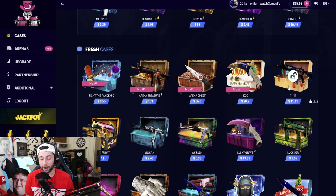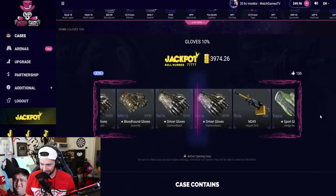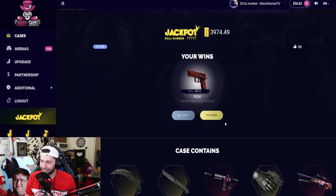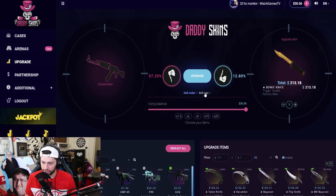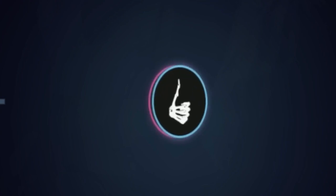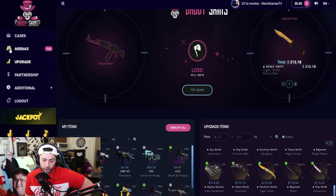We have $65 to go and then we'll check if we made profit. Maybe open one $10 gloves case — if you get lucky this will be nice. Lucky grave — we could get a talon knife but it's a really small percent. Not the best case. We have $30 to go — do you want to try an impossible upgrade with $30? Under or over? Under. If it's blue we win. Come on — oh no, $30 tickets gone.